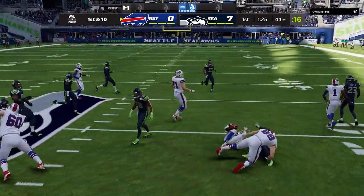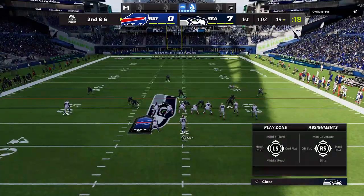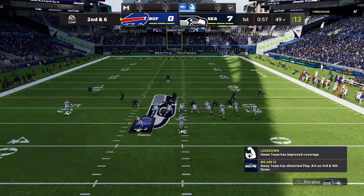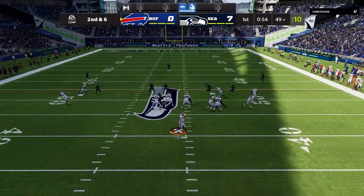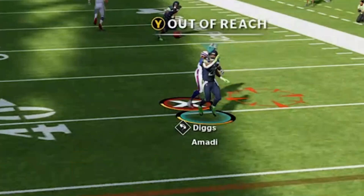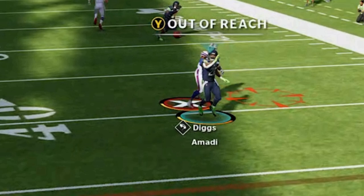He doesn't run the ball very much — I shoot the gap pretty well and shut it down for just a four-yard gain, which I can live with. There are ways to shoot the gap with this defense, but he doesn't run enough for me to show it here. On the next play I use this drag route really well, and he throws to the opposite-field drag, which brings me to my first tip: always go for the interception, and always go for the hit stick.